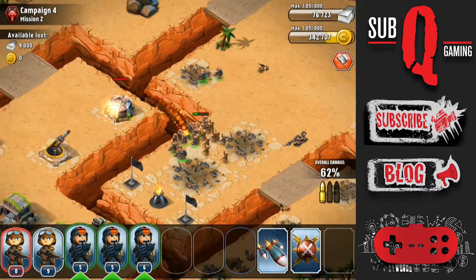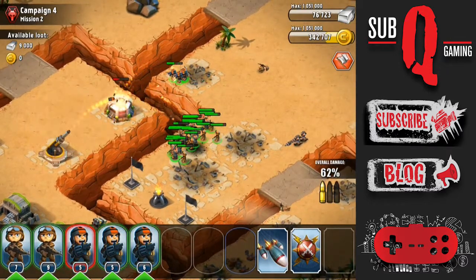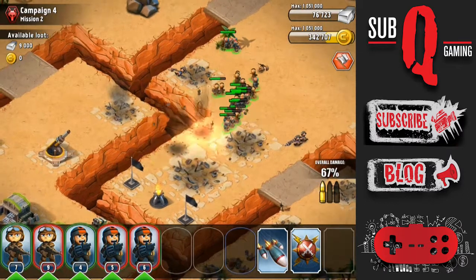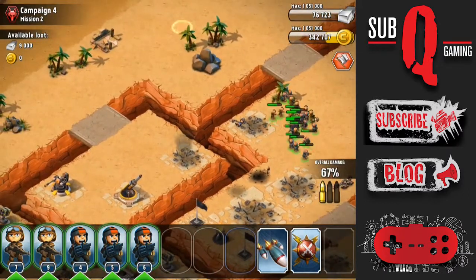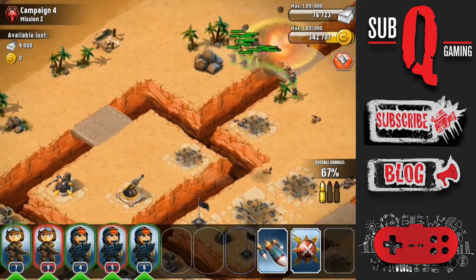I wouldn't advise attacking like this. I did spread my troops out to use the Grenadiers over the ravine; however, it's in range of the mortar. It would have been much better to walk around and just take the mortar down first. But there were two other defenses in there — it is quite tricky to do, so this was the way I chose to do it.